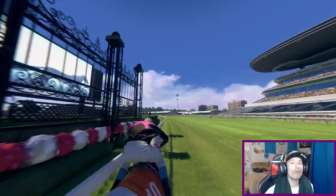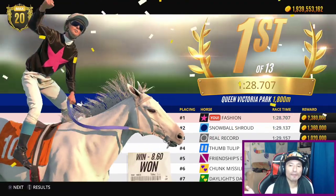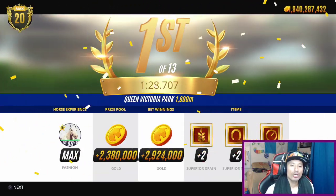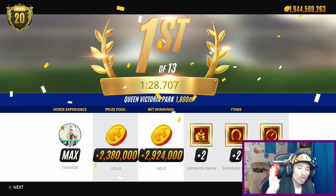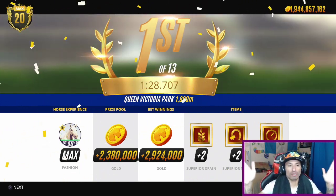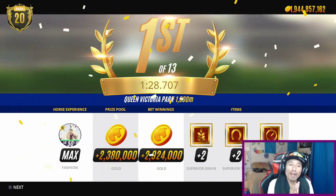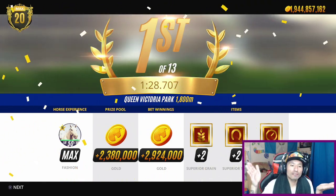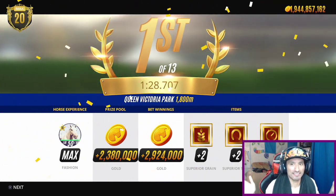Yeah, we are gonna win the race — perfect! So in total, look at this: my bet returns 2,900,000 gold, plus the prize pool is 2,380,000 gold. Add that up and we're looking at almost 6 million gold, guys. Simple, simple — easiest way to get a bunch of gold.